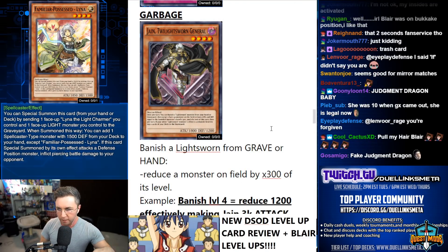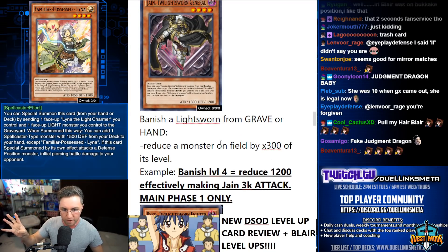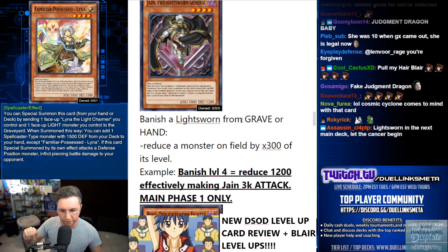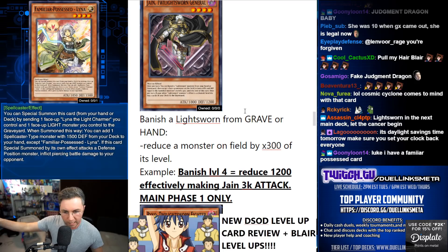Jane — once per turn during your main phase (not a quick play), you banish a Lightsworn. If you banish a level four Lightsworn, you reduce your opponent's monster's attack by 1200, effectively making Jane a 3000 attack monster — not that great. Also, if a Lightsworn activates their effect, you get to send two cards off the top of your deck to the graveyard.